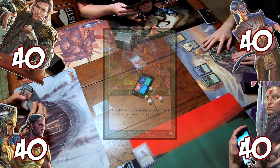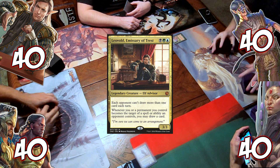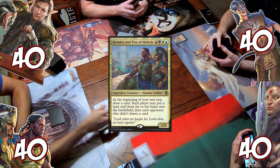Real quick, we have Brian playing Rofellos, Llanowar Emissary; Rob playing Leovold, Emissary of Trest; me playing Sharuum the Hegemon; and Josh playing Kynaios and Tiro of Meletis. Let's get started.